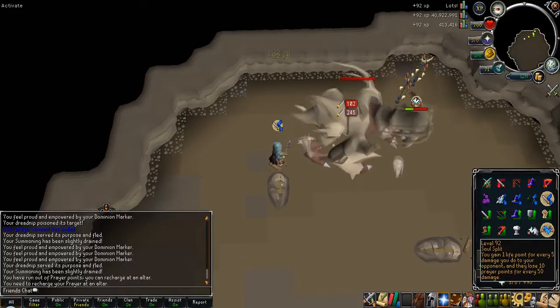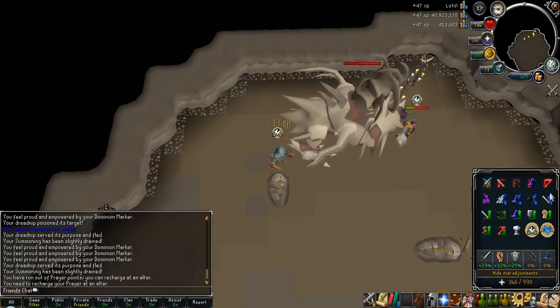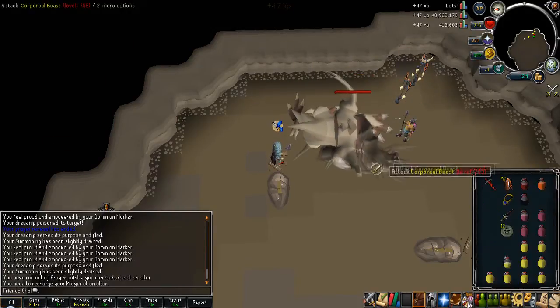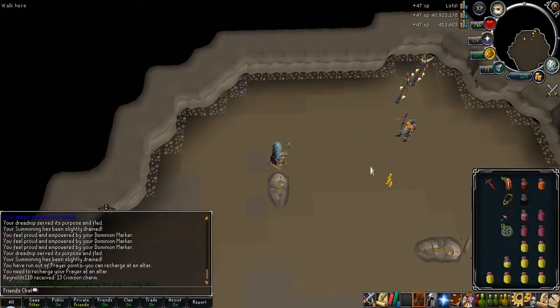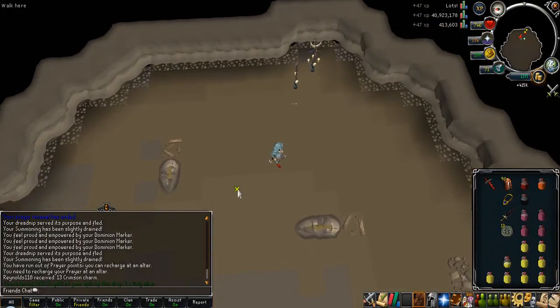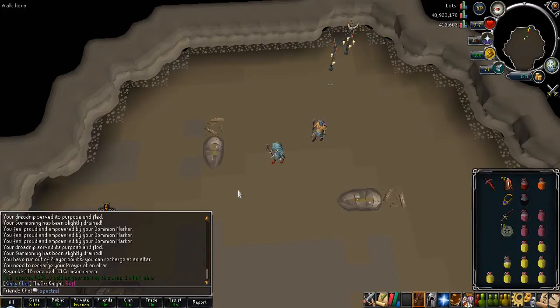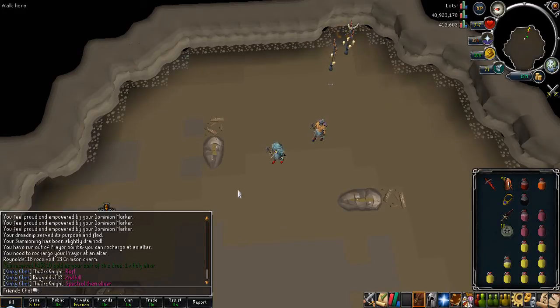The great thing about this week — you probably saw some footage earlier — I got Gloves of Subjugation from Zamorak, that was a split. And then I also got a Spectral Sigil, and you might have just seen a Holy Elixir drop from Corporeal Beast. It was really funny because the Spectral Sigil split was the first kill of the entire trip, and then straight after, the second kill was a Holy Elixir.